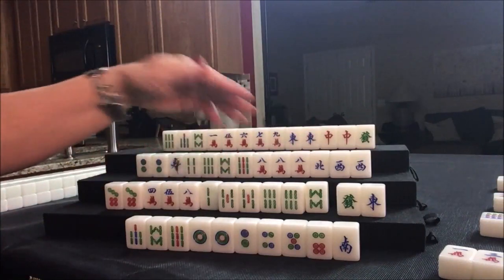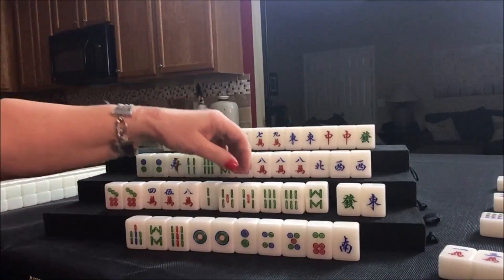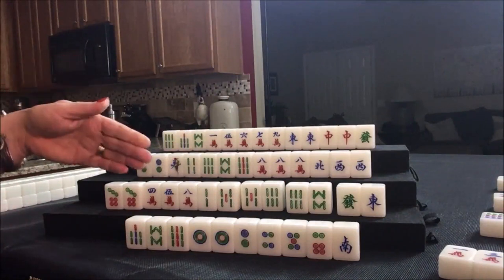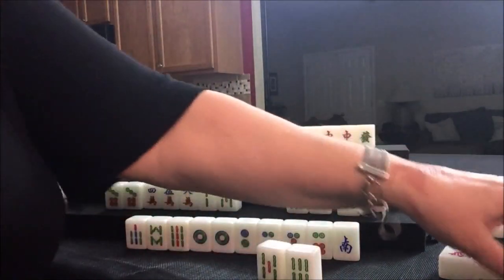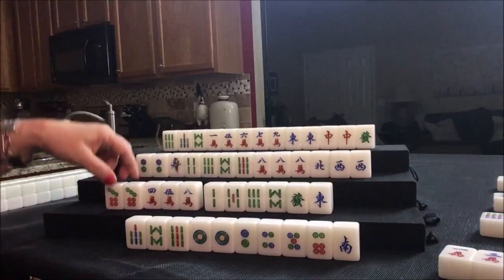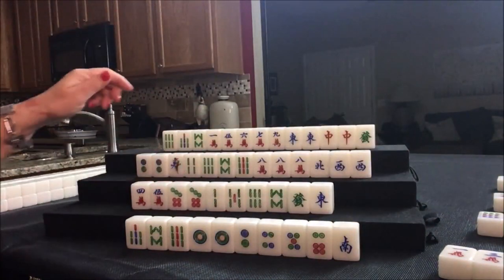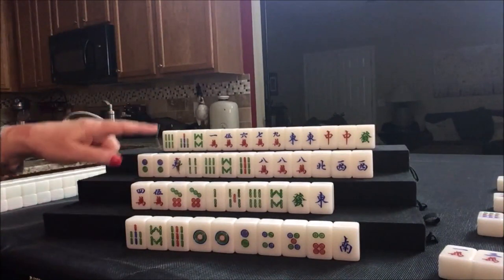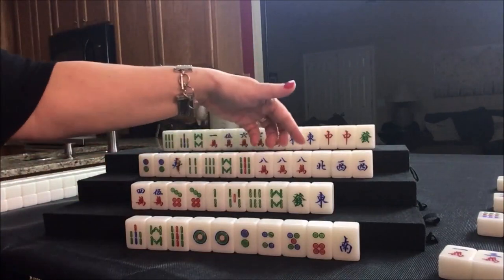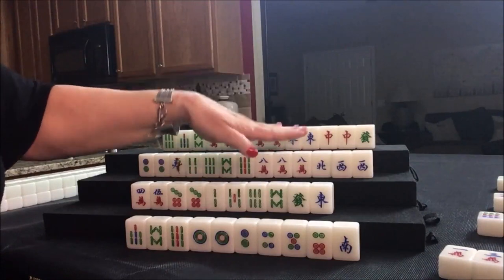We have three blocks if we do all pung, two blocks if we do all chow. All chow is a little more flexible though — let's chow. So we're going to commit to bams. Let's go ahead and discard the 8 crack. In solitaire, we're not going to kong it — there's no value to konging. In some home games, you get an automatic payout as agreed upon by the group. So we're going to stay concealed. Let's draw.